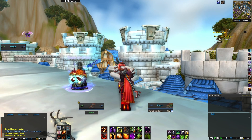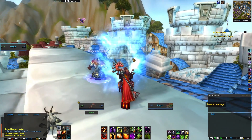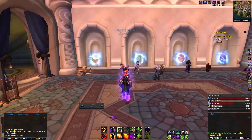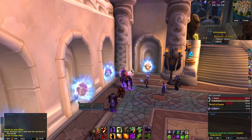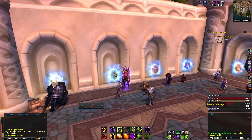Portals are the absolute fastest way to get from point A to point B. Mages learn how to create portals to all the main cities in WoW, and anyone in their party can use the portal they've just conjured. In addition, there are portals to a variety of different places located in the main cities. For example, Dalaran has portals to all of the main cities, and Stormwind and Orgrimmar have portals to the Dark Portal in the Blasted Lands.